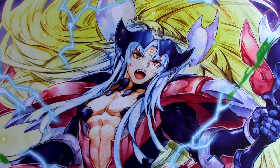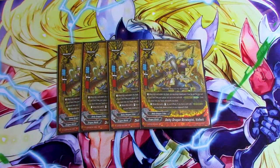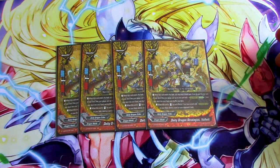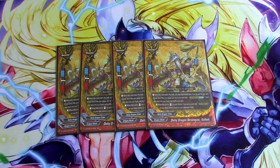Next up, we got four copies of DDT Dragon Strategist Valhite. Valhite's ability is: when you enter it, you discard a card, put the top of the deck in your gauge, then you search for a G-Boost Craft — which is only Blade Centaur, because we didn't get the promo yet as of this video. We don't even know if we'll ever get it. So there's only one G-Boost Craft card that exists, basically. Then you shuffle.